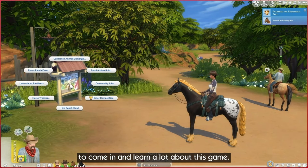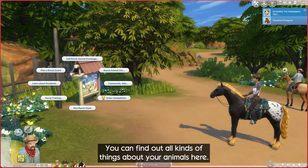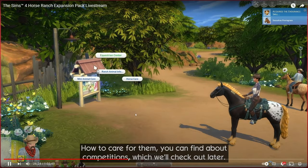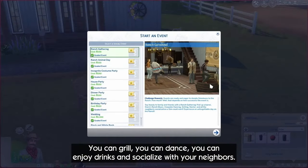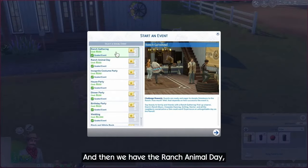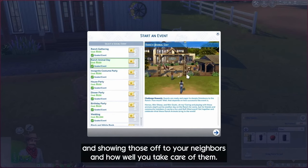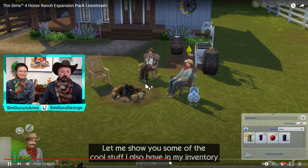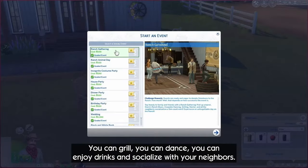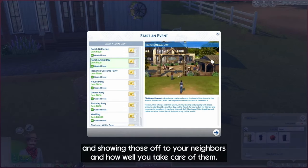Similar to the community board in Eco Lifestyle, the Chestnut Ridge community board gives you options to buy or rescue horses, teaches you how to care for them, when to sign up for the next competition, hire a ranch hand, and much more. There are two new events your Sims can host — a ranch gathering where your Sims can grill, sip some homemade nectar, and cowpoke dance late into the night. And the other is Ranch Animal Day, which they really didn't explain in the live stream, so I guess we'll just have to find out for ourselves.